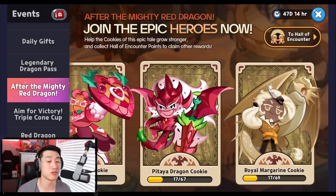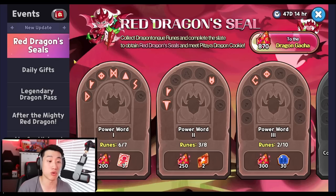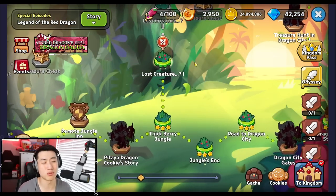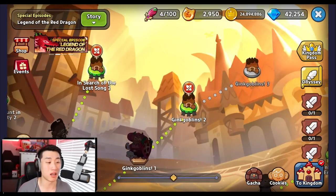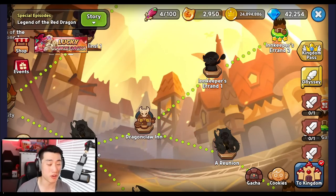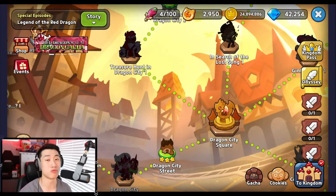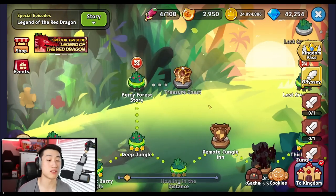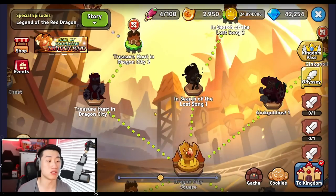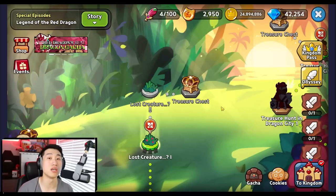With this new story mode there are also a ton of events — After the Mighty Red Dragon, The Red Dragon Awakens, and more — all incorporated with the actual story. In my opinion this is really nicely designed, much better and cleaner than Cookie Odyssey. The story itself has a lot of lore for those who enjoy it. There is also a hard mode available once you completely finish the story mode, so there's a ton of content and rewards to take advantage of.